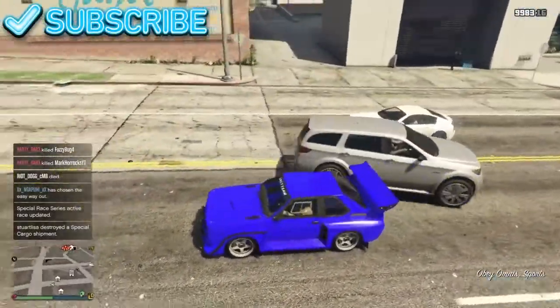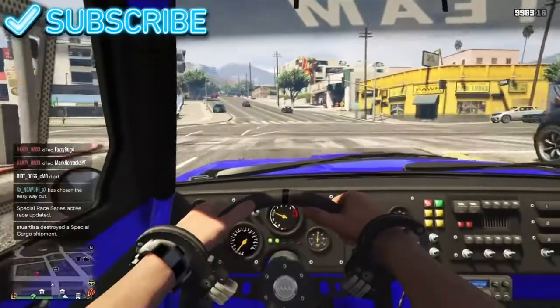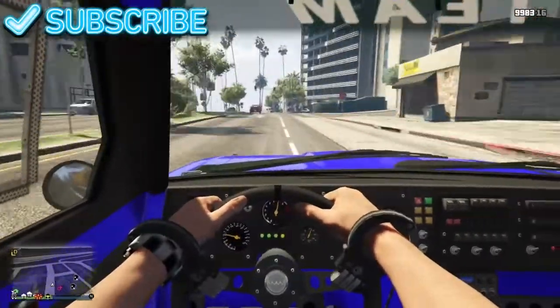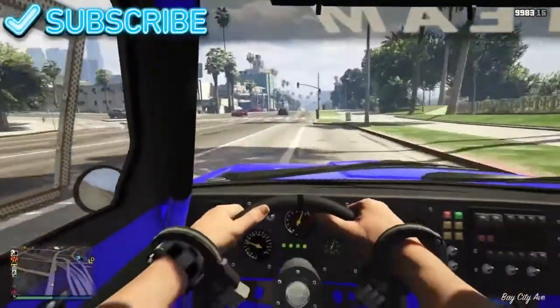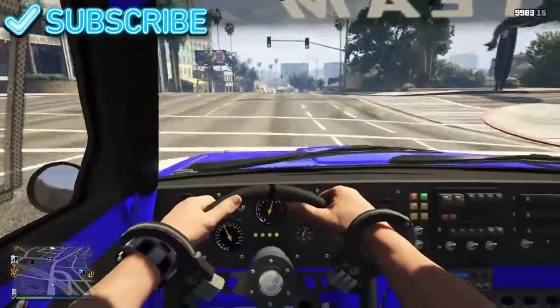So let's get into today's video. What we're going to be doing is getting the handcuffs, as you can see on the screen right now. It's a simple glitch — it does involve the director mode glitch. Make sure you guys have all those outfits that you want to glitch through with this glitch.